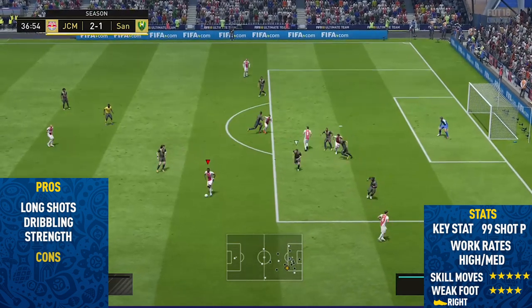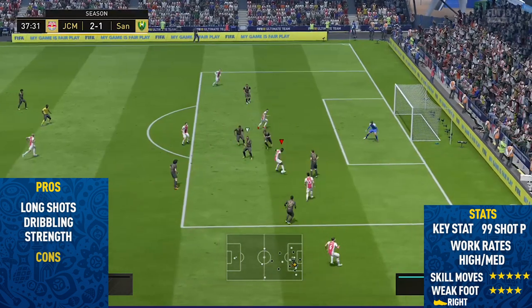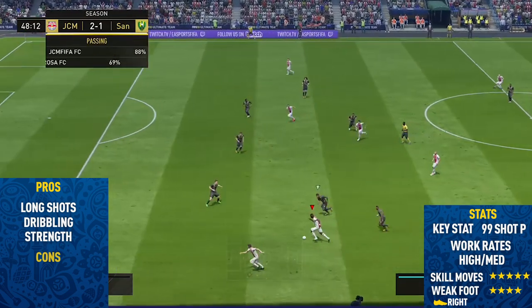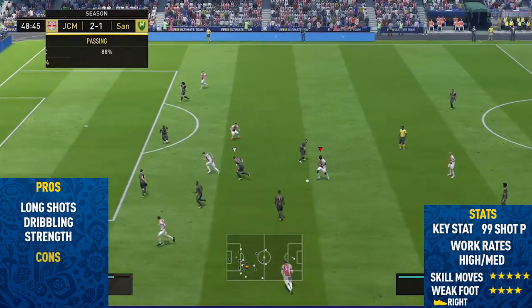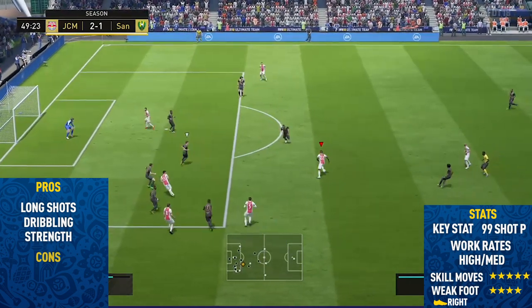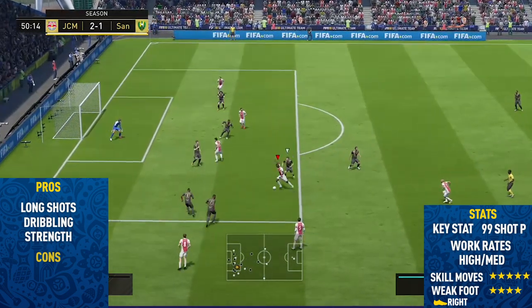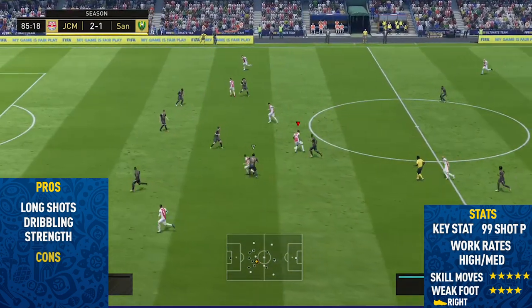The next pro was his dribbling — my favourite thing about this card. Usually his dribbling is good but he doesn't have the best agility, but with this card it's had a huge boost. He now has 80 for agility, which makes him feel a lot more agile. When it comes down to skilling, he keeps it touch tight to his feet and his agility is very good. Along with that, his strength is absolutely insane — just like Ronaldo yesterday. He's so hard to dispossess and the majority of players won't be able to take the ball off him because of how strong he is.